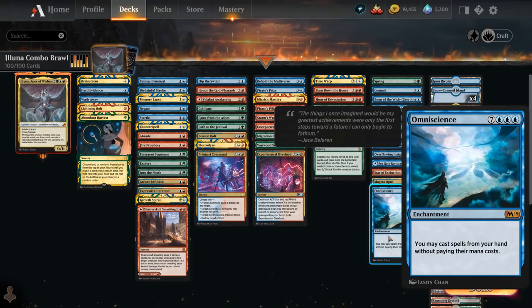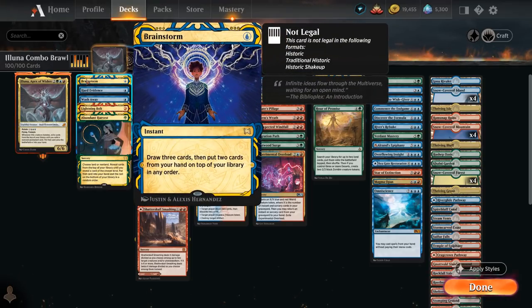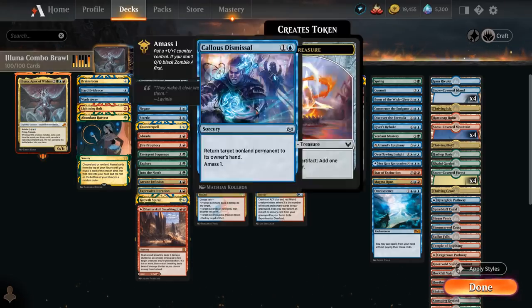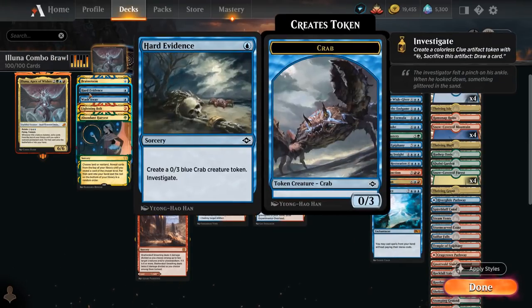Let's take a look at the rest of our deck, starting out with some 1-mana spells. We've got Brainstorm to draw 3 and put 2 cards back — very powerful in combination with the various shuffle effects like the ramp cards that search for lands or the fetch lands in the deck, so we can shuffle away unwanted cards, especially useful for putting Omniscience back into our deck so we can still find it with Eluna. We also have Hard Evidence, which can make a 0/3 Crab token and lets us investigate, making a Clue token, so this is a perfect target to mutate Eluna onto.